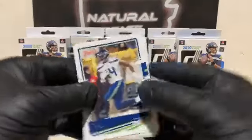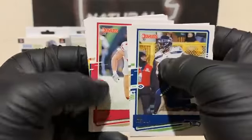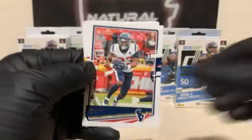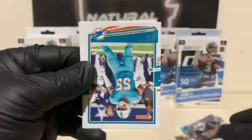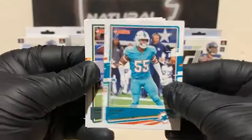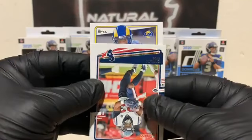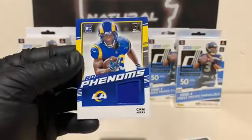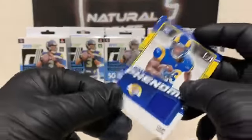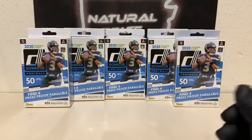It does look like we have a MIM card in the final pack. DK Metcalf for Seattle, Marshawn Lattimore, Carlos Hyde. We have a Lynn Bowden Jr. rated rookie for the Raiders, Jerome Baker, and Aaron Rodgers. Our hit behind Carlos Hyde is a Relic for the LA Rams — Cam Akers. Rookie Phenoms, Cam Akers, Blue Patch — nice MIM card for the Rams. That was the blaster. Time to get into the hangers.